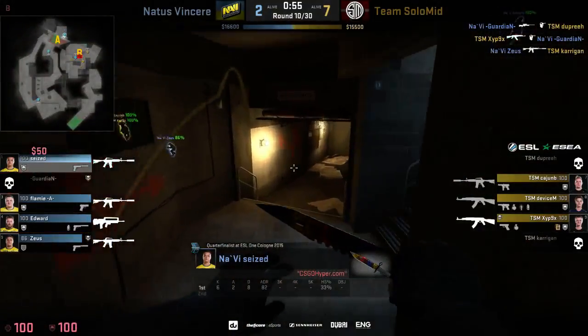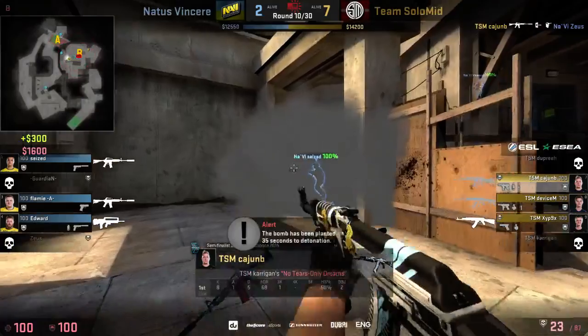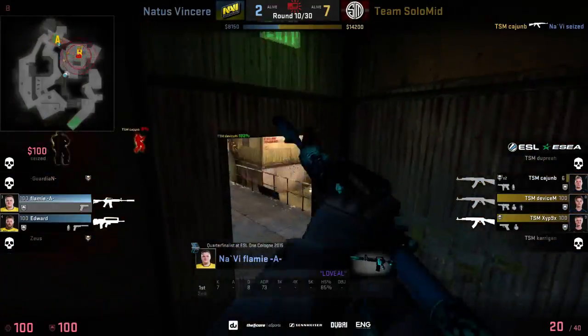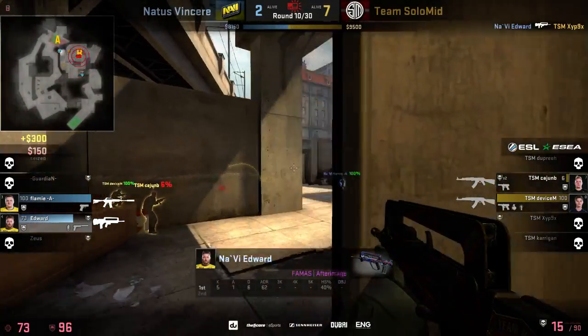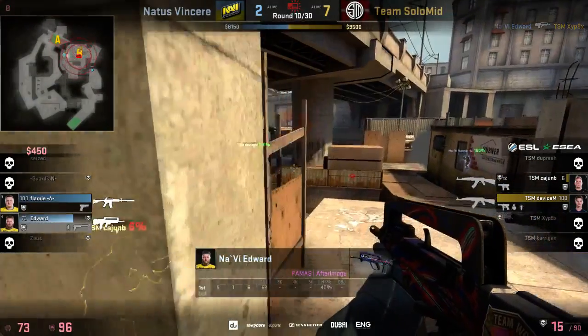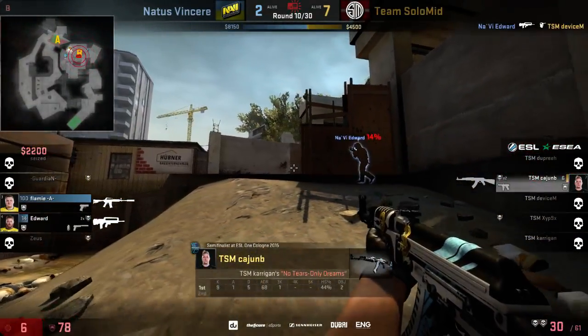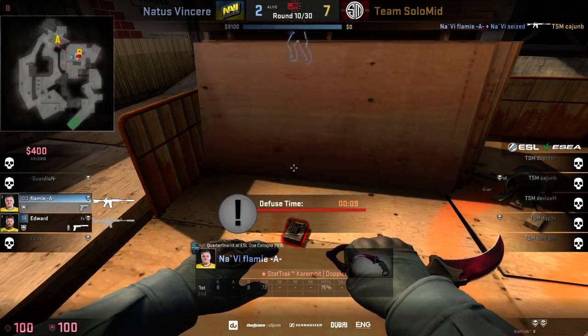Guardian does get one, but Zipnix quickly returns. It looks like they might get the bomb plant. It's all down to Cajun B to win the duel and he does — wins the second as well. Very big kill, and the CTs are once again left stranded on the other bombsite. Edward takes one, making it possible, but Device doesn't get his kill so the round is completely open. Cajun B gets taken out by Flamey — great teamwork from NaVi. It's going to be a close defuse.